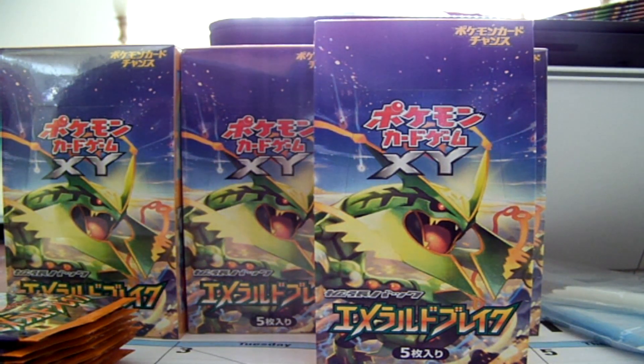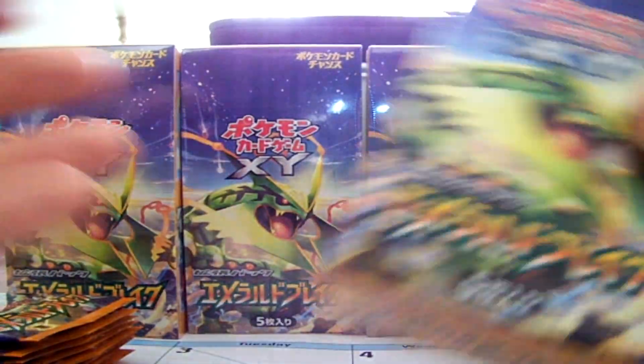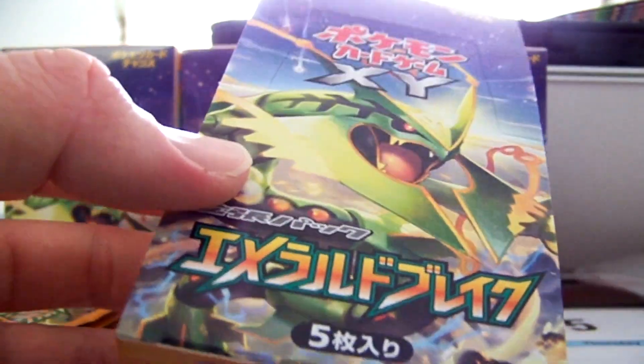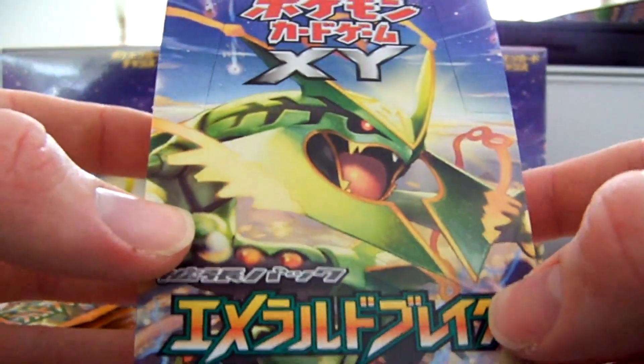Today we got my first Emerald Break — Japanese X and Y 6 booster box, it's not black and white — in the mail. I've got 4 boxes here, actually 14 in total coming in. I did 4 separate orders to save about $100 on shipping. These actually came earlier than I thought, but here's the booster box with Mega Rayquaza.